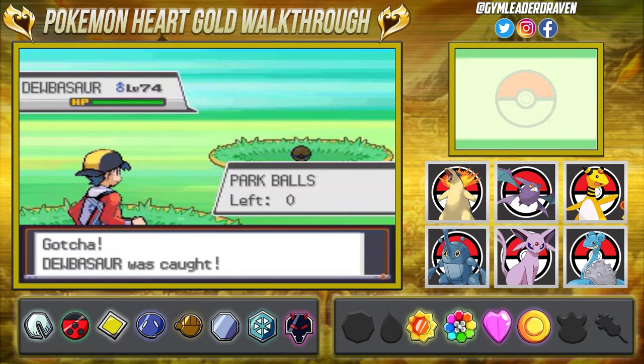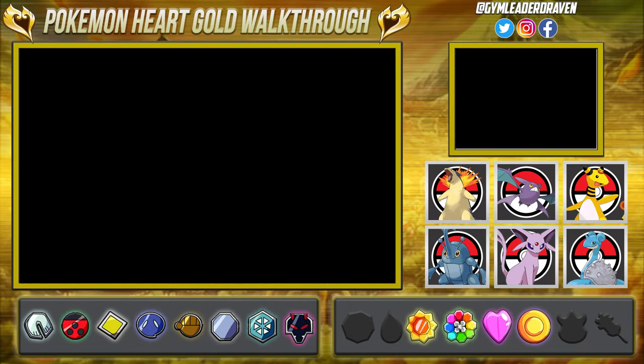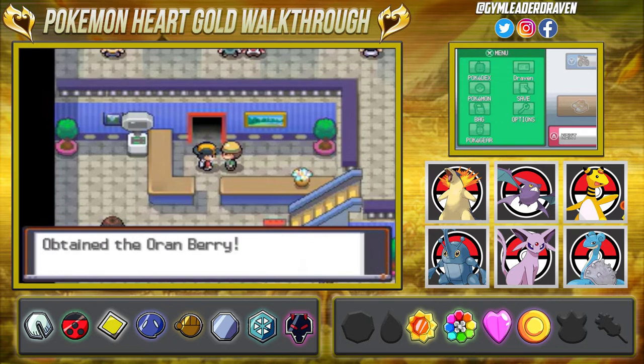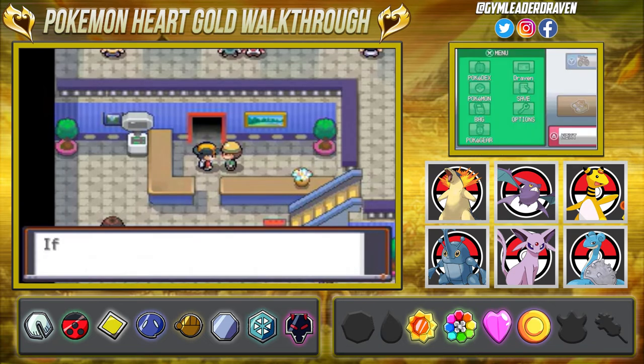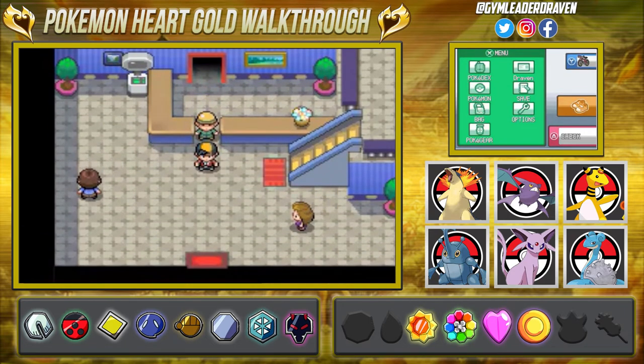Everything has been good — we have successfully caught our Pokémon. Now we can actually go check them out on our PC. We got an impressive score of 490 points, and we got the outstanding record, though we didn't break the all-time record. We are done, and now our Pokémon are saved away into our PC. Let's go ahead and take a look at these new Pokémon.